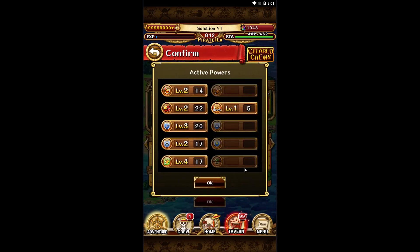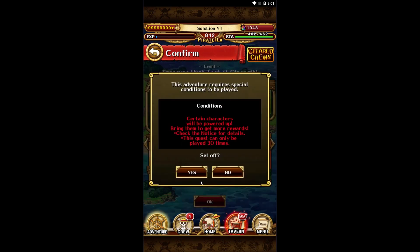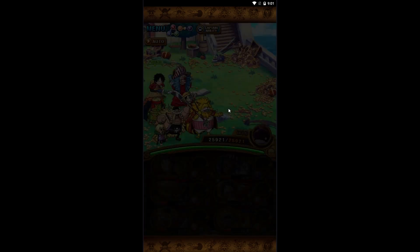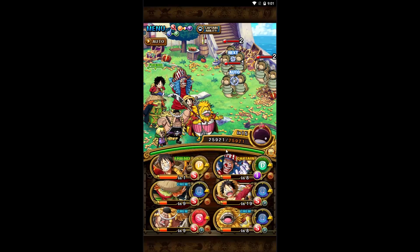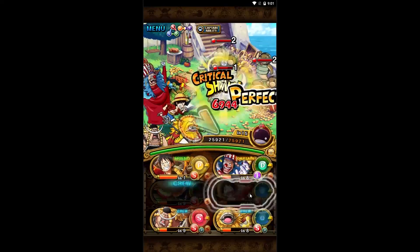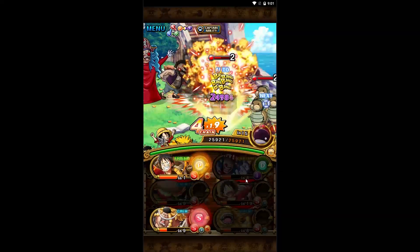Now at the time of recording, I do not have access to the free Ichiban Luffy that you get from the daily login. There are still a couple of days left, I think, until you can get him. So once you do get him, you can put him on the team where this Luffy is. You don't need support Akainu — he is just there to guarantee another orb on the Luffy.